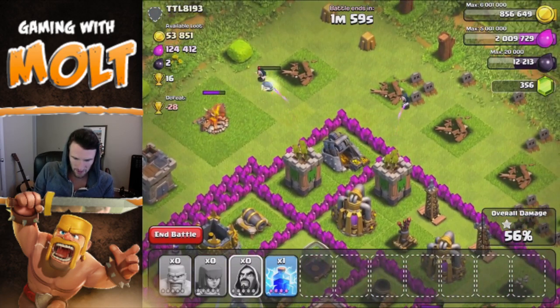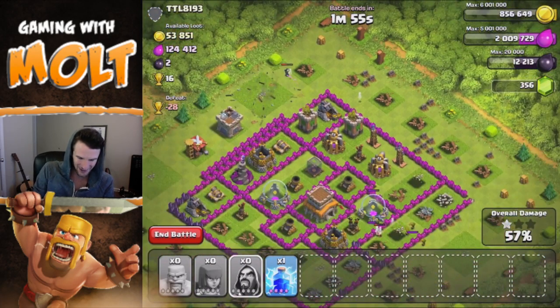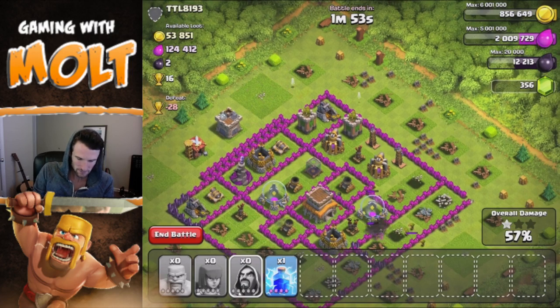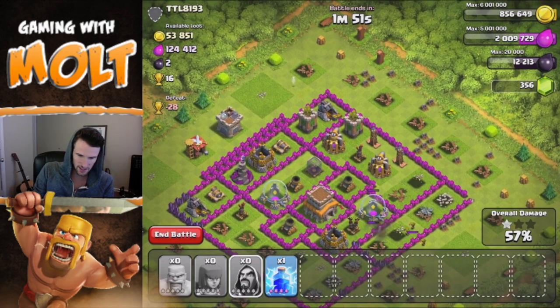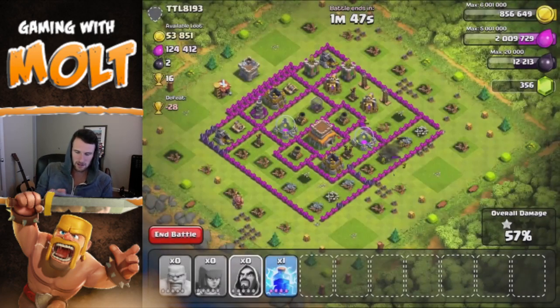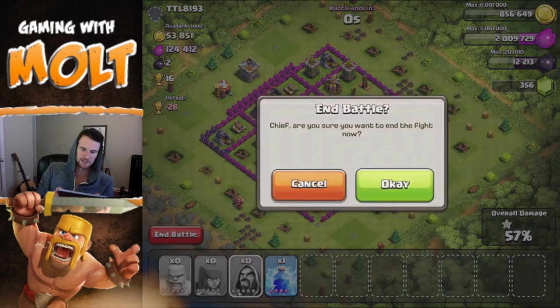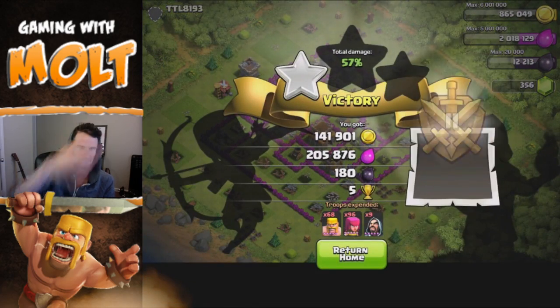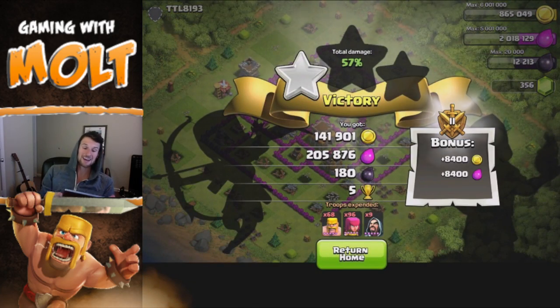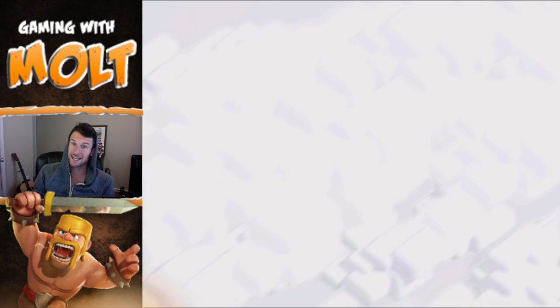I really wanted him to go after that but he took way too long. I'm not going to use that lightning spell — let's go ahead and end the battle because we're pretty much done. They're not getting any loot from that, so all the loot was in the mines and pumps. 205,000 — awesome. I was saying I wanted to raid with 170,000 but we got it even better with just one search.